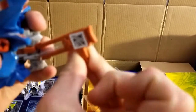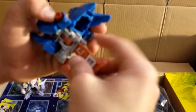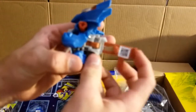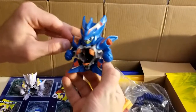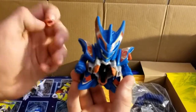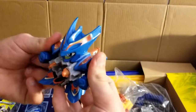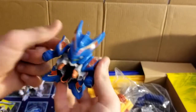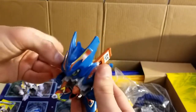I think he gets this red trigger here, and here is the code on that. We'll go ahead and pop it into the back. These little bolts twist out and you can pull the arms and legs off, which is a neat idea. But I don't really see myself customizing these too much.